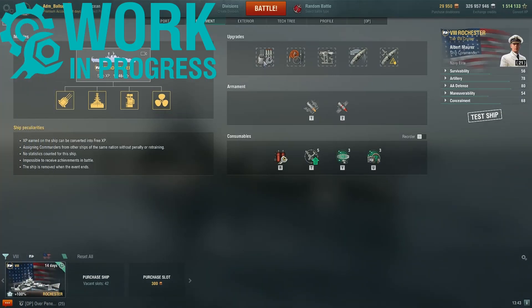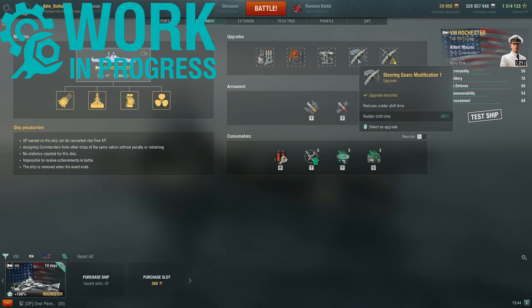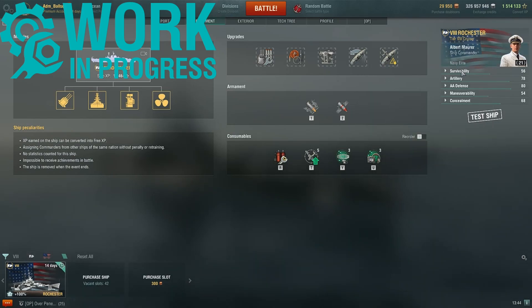Starting with the ship upgrades: main armaments, damage control, aiming systems, steering gears, and concealment. All the ship stats we're going to be covering are based on this build. I'll show you the captain's skills in a moment.